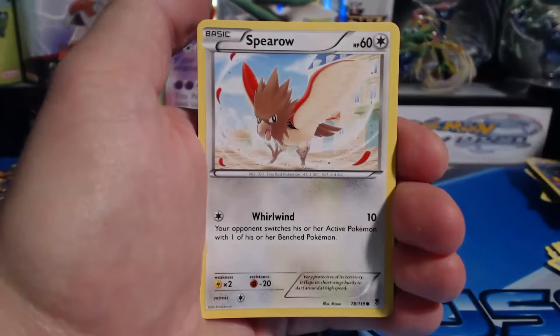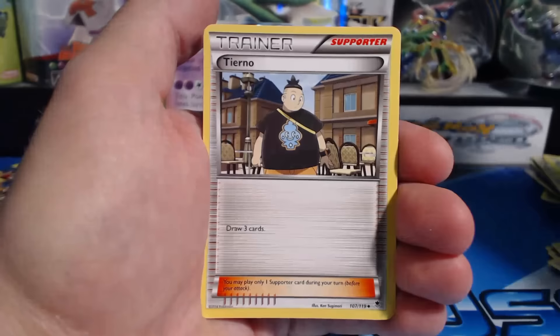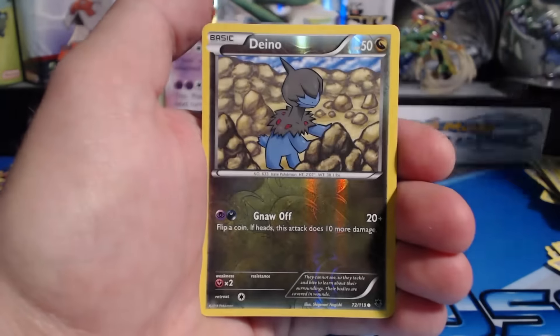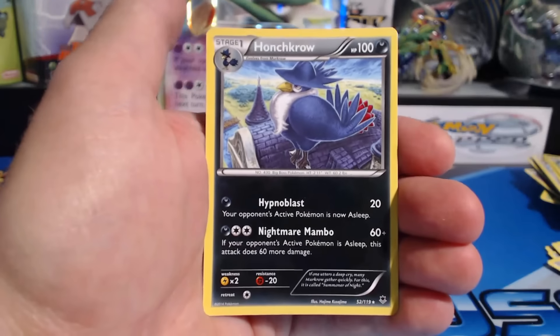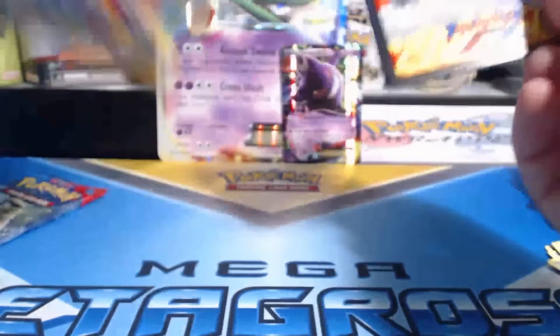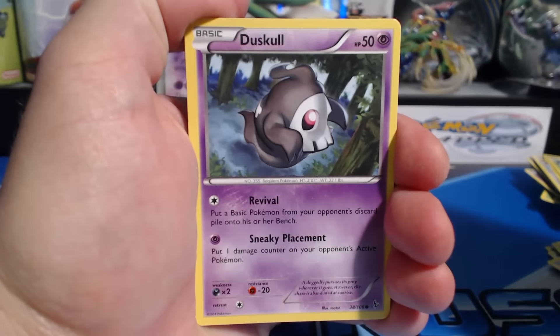Pumpkaboo, Spheal, Gulpin, Totodile, Yanma, Sliggoo, Tierno, Loudred, a Dino, reverse holographic Haunter — rare card. I'm kind of missing out on a Flash Fire or an XY base set ultra rare. It'd be nice to get two ultra rares in one of these boxes, that'd be pretty sweet. Dusknoir, Sandile, Bergmite, Stunky, Graveler.